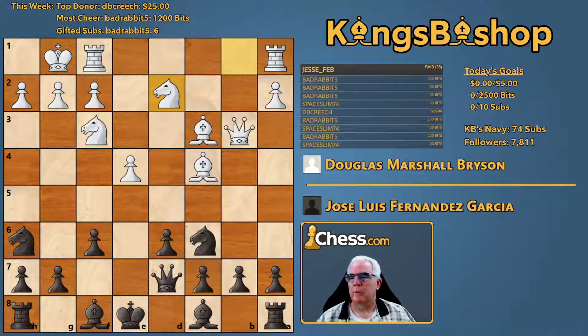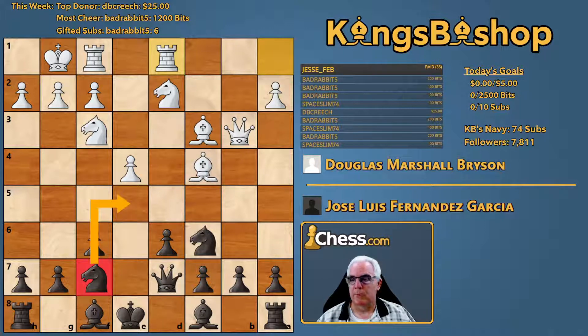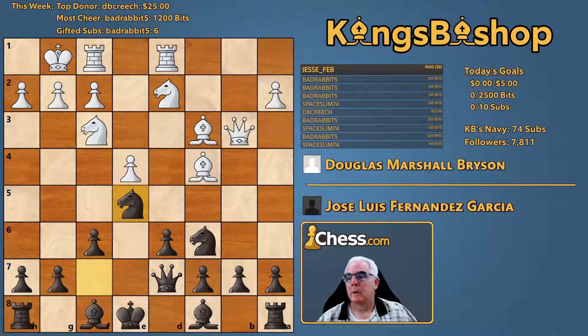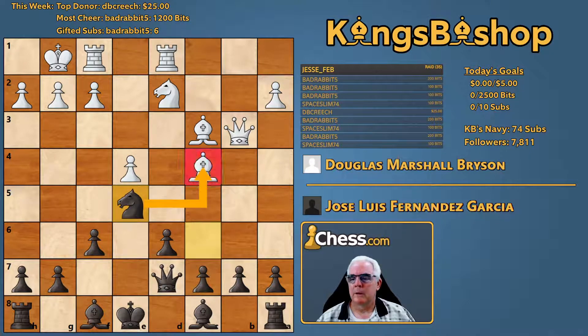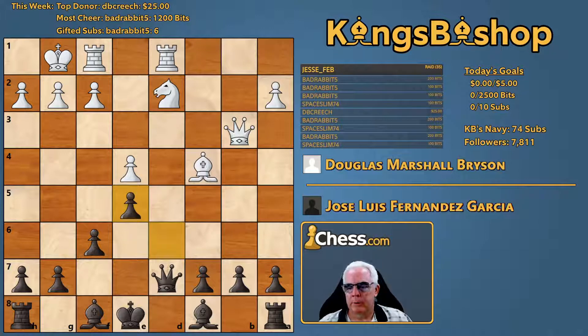Queen's knight to d2. Knight f7. Queen's rook to d1. And knight cd8 — I was not expecting knight cd8. I thought that this knight that just moved to f7 was coming to e5. And after knight takes knight, takes knight, I suppose you could take it with your bishop. Yeah, this is a little bit precarious.